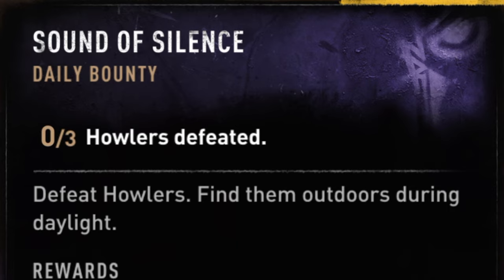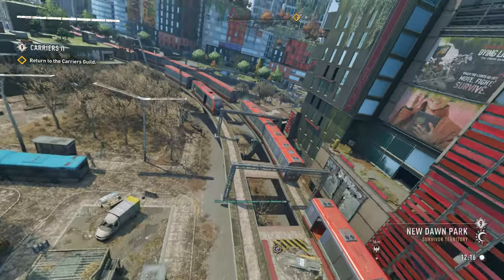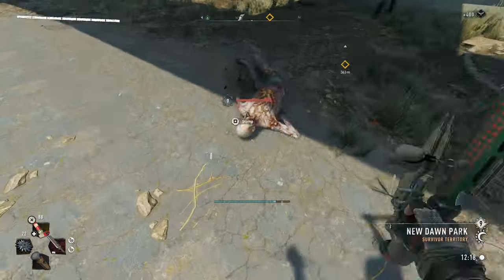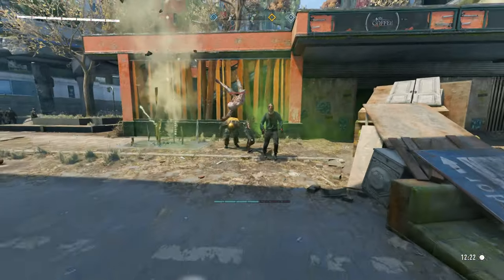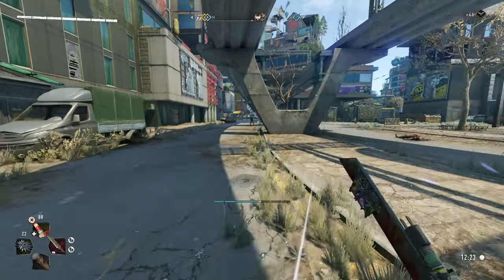Starting off with the first challenge — this isn't really the first one you can find easily, but it's the one I'm doing right now. You need to kill three howlers, and you can do this easily by just going down right in front of the canteen. Go around this area and you'll find three of them without any issues. This is probably the easiest and fastest one you can do — they're all right here.